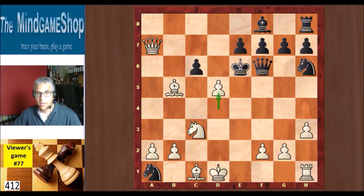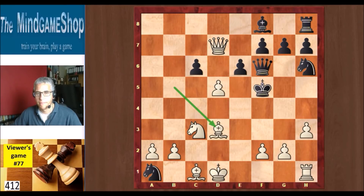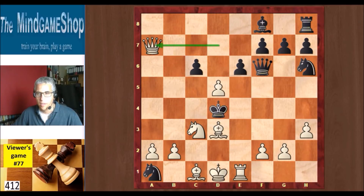Ke6, d5 check, and the king went to f5. If you take the pawn instead, then there is Qd7 check, Ke5, and this is checkmate. So after d5 check, Tony's opponent played Kf5, trying to run away with the king. Qd7 check, e6 interposing, and Bd3 check. King went to e5, another check, Kd4, and Tony keeps chasing the king. King takes d3 — Black takes a bishop — but White has enough pieces left to keep attacking the king. Rook check, and Kc4.